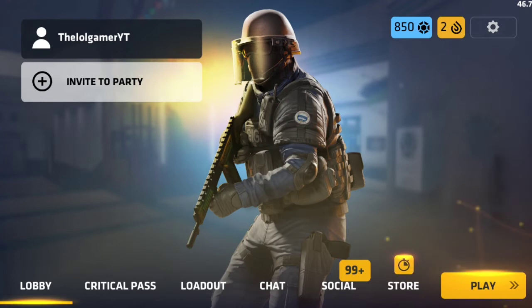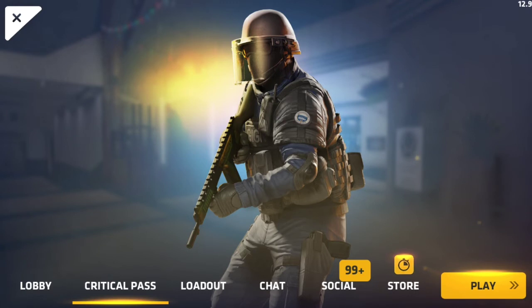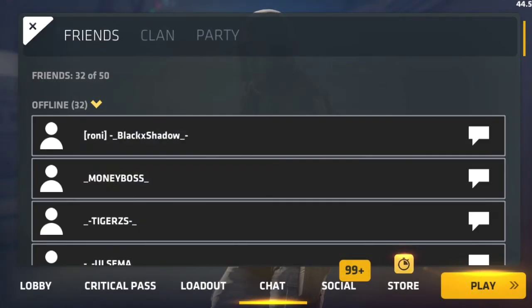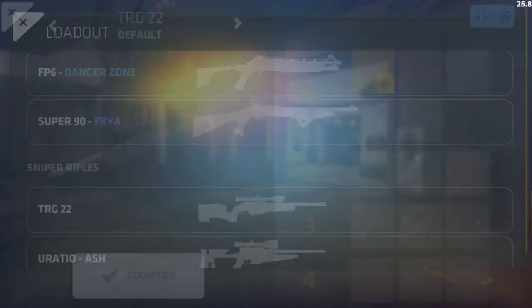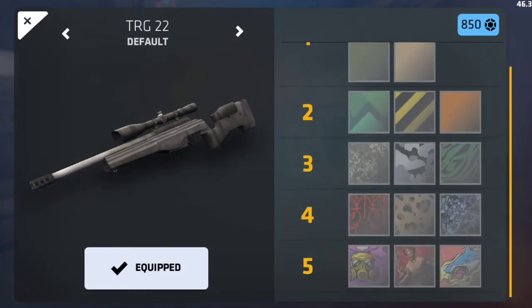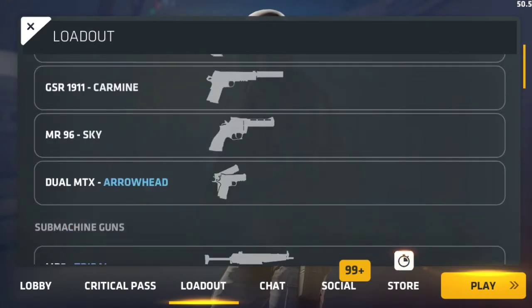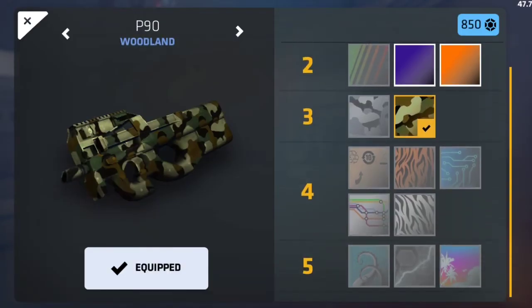All that being said, I think that's what's all in this Critical Ops update — I think it's the Critical Pass. I don't know, I think there might be something else. I just want to look around in the game right now. I don't know if there's anything else; sometimes maybe they add new skins. Looks like they didn't add any new skins. I just want to make sure.